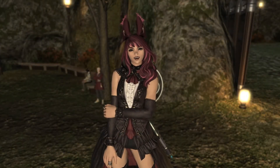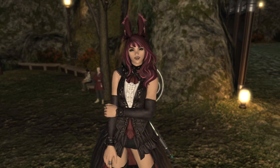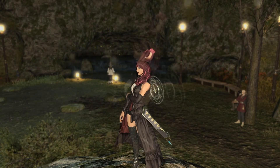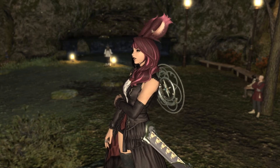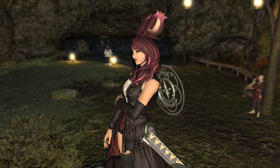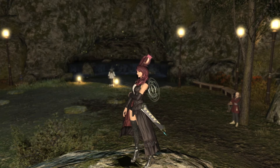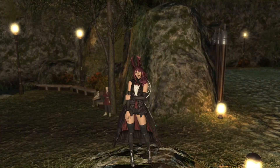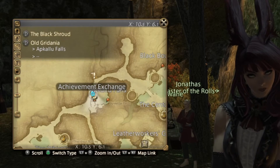The first thing I wanted to show you before we get directly into the titles is, in case you don't know, if you're new to the game: every achievement that you get gives you a certain amount of points, which could be considered a type of currency. The gentleman behind me on the right-hand side of the video screen is who you would talk to once you get certain achievements. You'll know when you get them because it says achievement gained or earned, and then you would come and talk to him, and he would give you those points or currencies, and then you can exchange that for gear, barding, or minions.